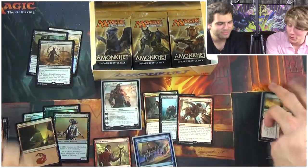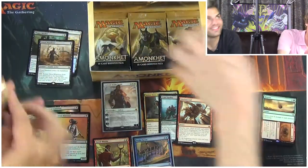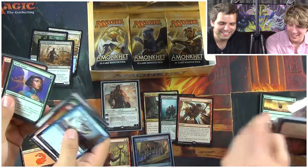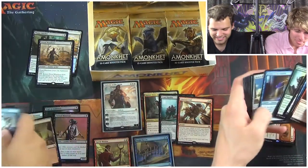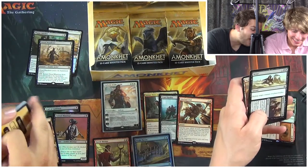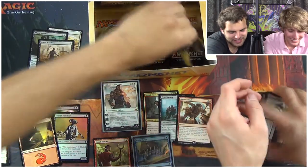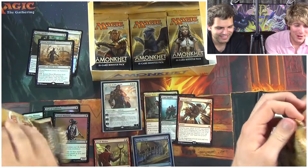You've also pulled four mythics and a foil rare. I think I should open the rest of the packs! I don't know about that — the mythics you're pulling aren't that great. Cascading Cataracts. Never Return — that's actually not bad. Number six Aftermath for me. This is an interesting box for sure, this is the weirdest box we've opened yet.